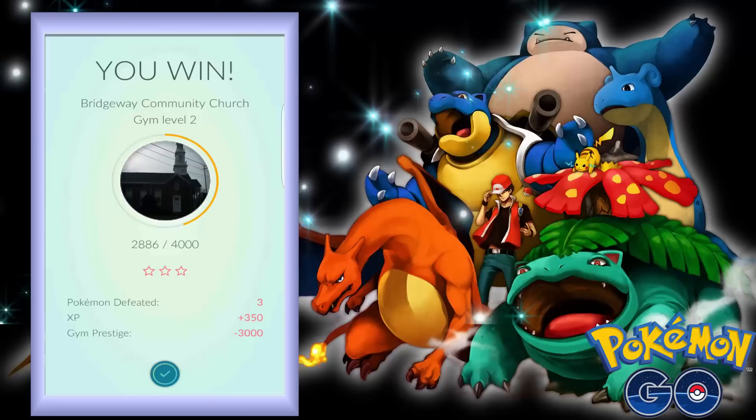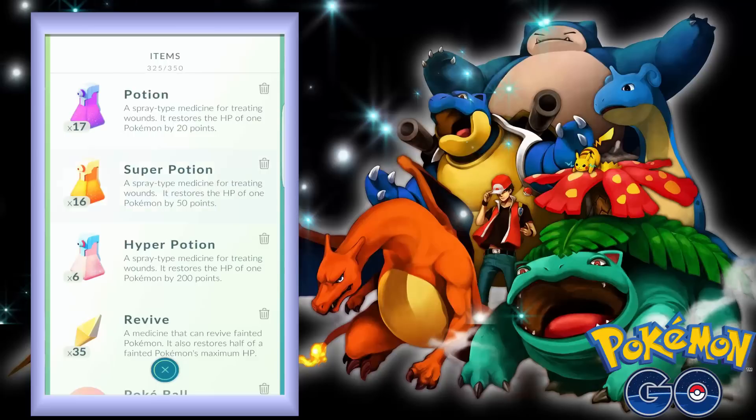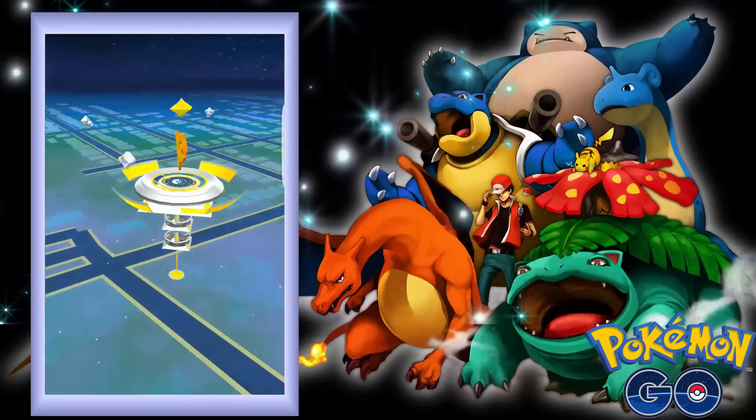Alright, so it's now only gym level two. Let's see if we can heal up our Pokemon and then go right back into battle. Let's choose our super potion and then Vaporeon, Dragonite, Golduck, and Flareon. Vaporeon - okay, I think that should be it. Let's just go back here.